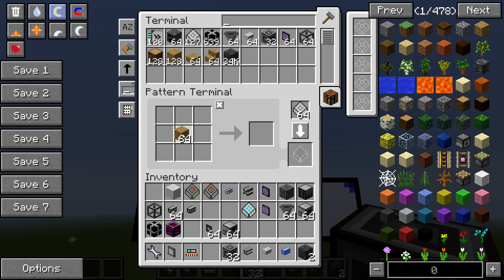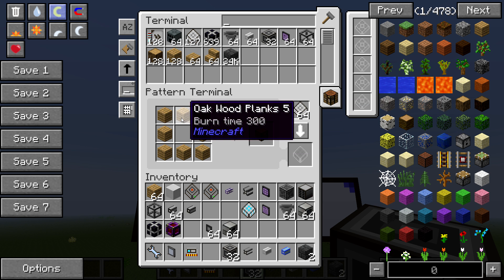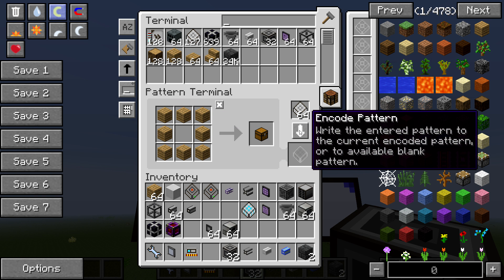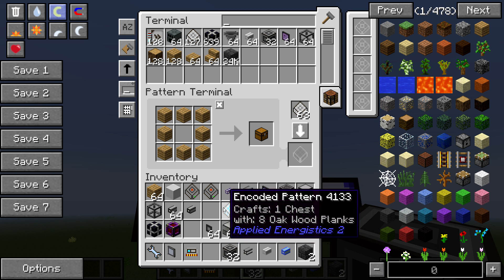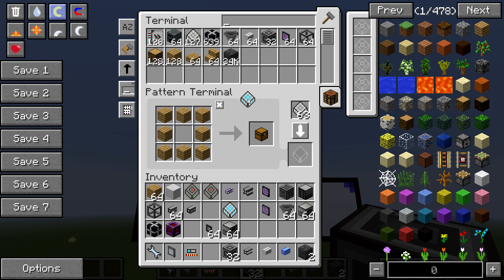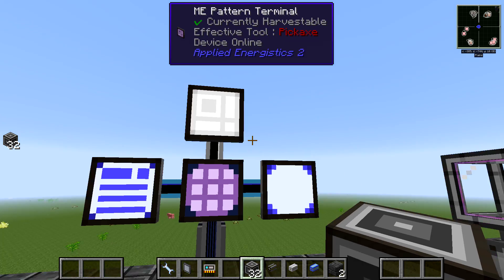Applied Energistics is like a computer — it's not smart on its own. It will do exactly what you tell it to do. It does know the Minecraft recipes though. Let's tell it to make a chest. Put the crafting recipe in and click the 'Encode Pattern' arrow. Boom — it just made you a pattern for a chest.